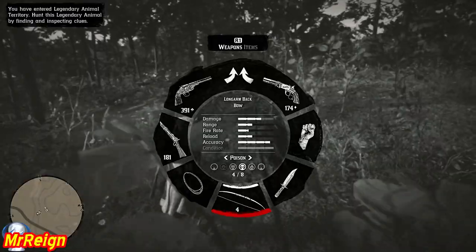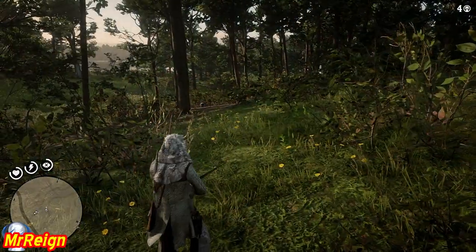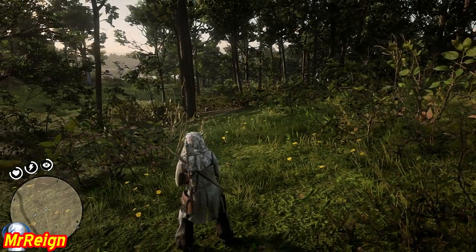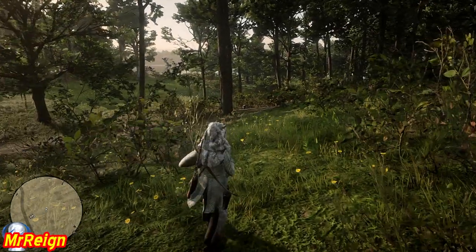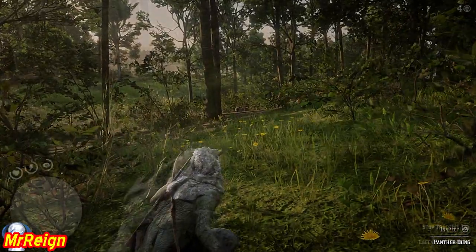I like to use the poison arrows. The things you get are the master hunter gun belt and the master hunter holster. With the trinket, it's the panther's eye trinket, and what that does is slow the dead eye drain by 10% for three seconds.